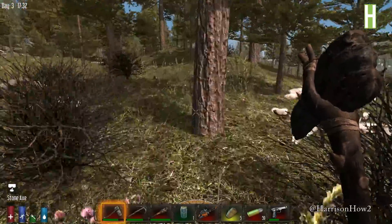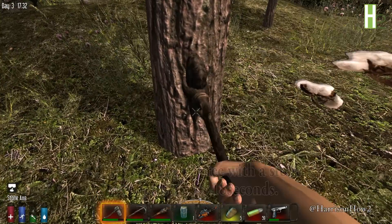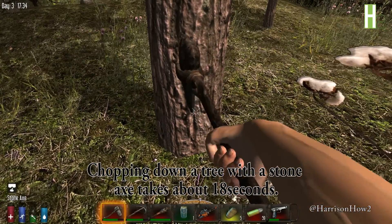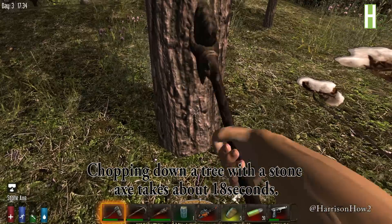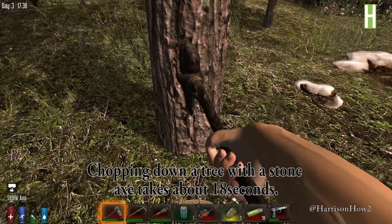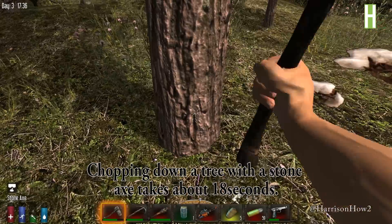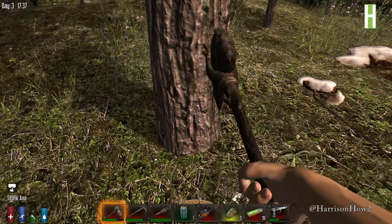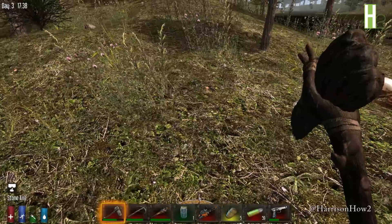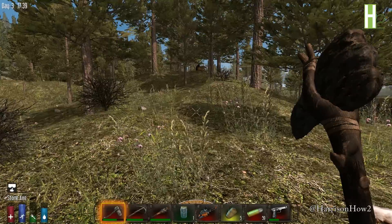Let's take this tree right here. We'll chop it down with a stone axe. This is just going to show you how long it takes to chop things down with a stone axe so that we can compare it to how fast things are chopped down with the chainsaw. The chainsaw doesn't have to just be used to chop down trees either — it's a great zombie killer. It kills bloated zombies in like a second. See how fast we chopped down that tree with our stone axe.